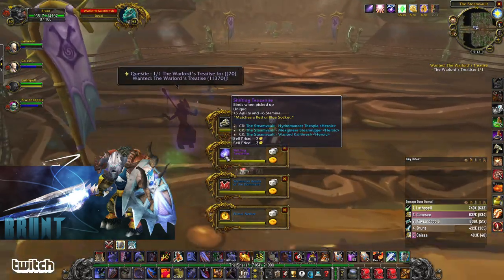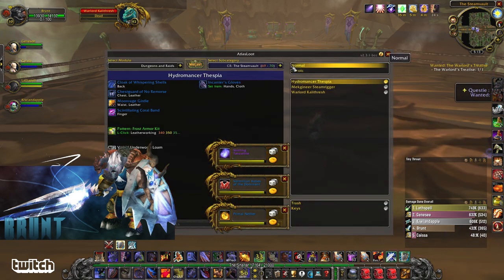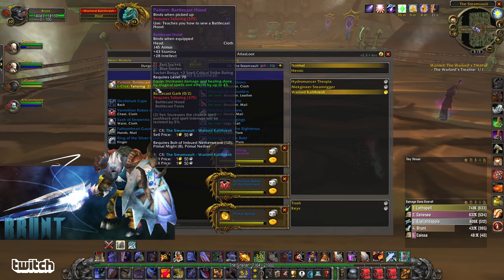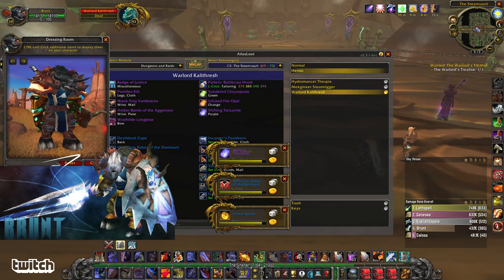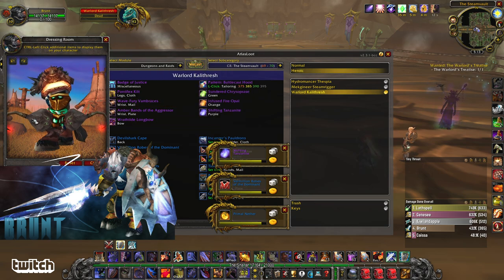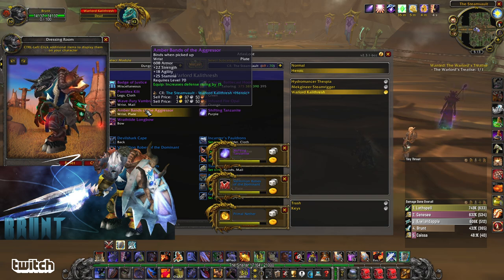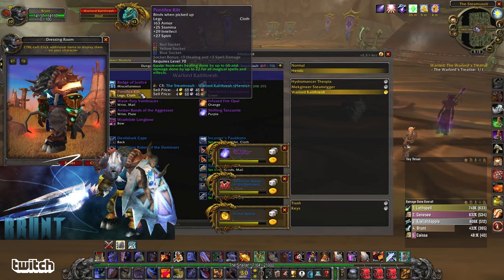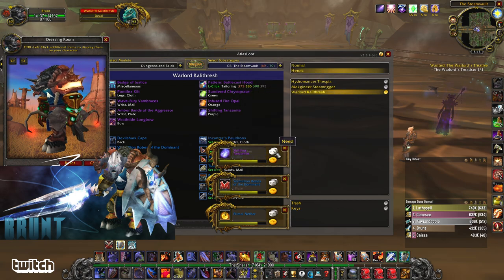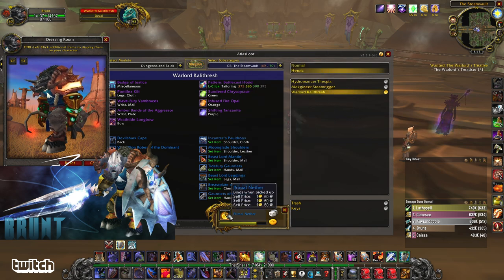5 agi, 6 damage — that's a tank item right there. What else does this boss drop? A lot of people will want to run this one, especially hunters, for the Wrathtide Longbow. There are also some pretty nice tank bracers — agi, strength, stam, defense. Damage and healing, MP5, mail wrist. And some healing cloth pants. Need that, greed that, need that.